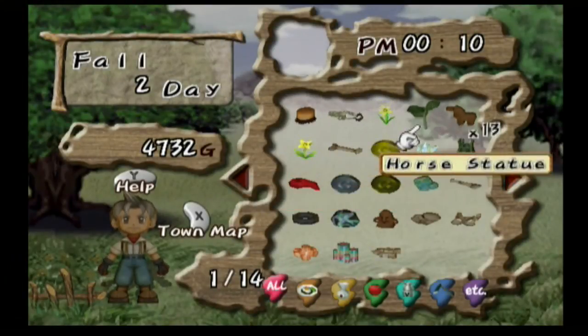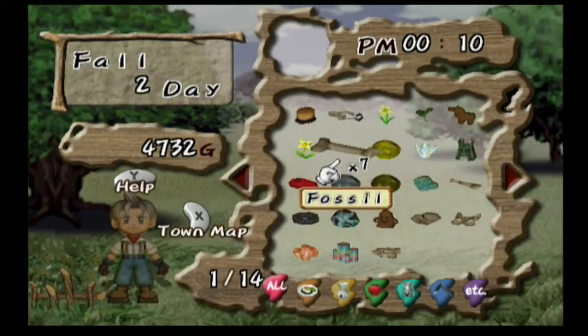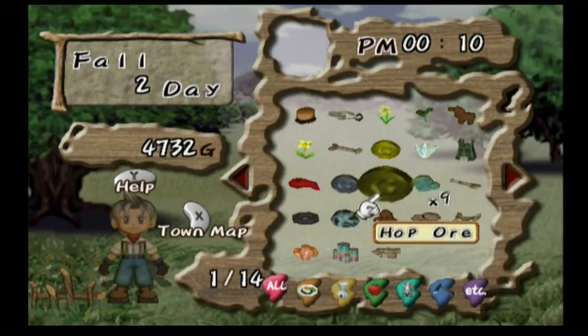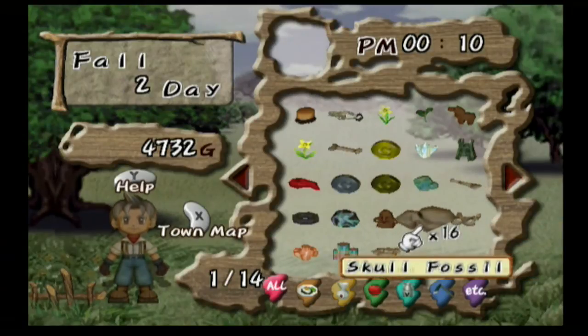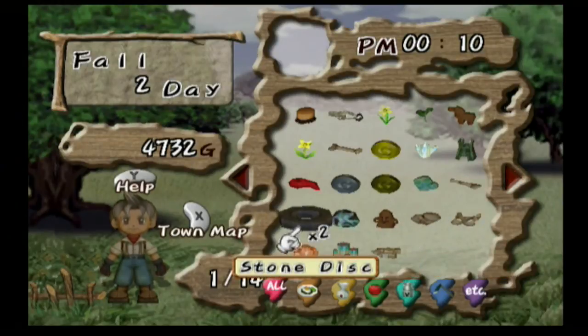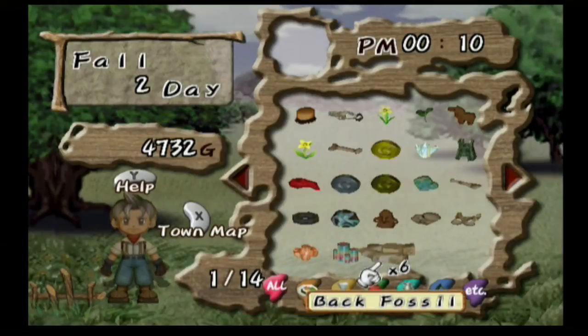Let me just show you how many things I got. I have 13 horse statues, 16 of this item, 18 moon oars, 17 coins, 7 fossils, 8 jade balls, 13 silver coins, 6 gold coins, 9 hop oars, 7 strange fossils, 7 hip fossils, 16 skull fossils, 14 human statues, 11 temple oars, 2 stone discs, 11 sugar oars, 6 prosper oars, and 6 back fossils. That just shows you how much I've been in the freaking dig site.